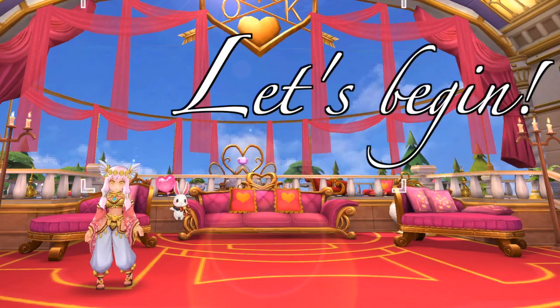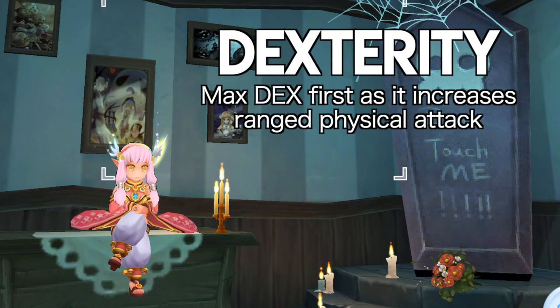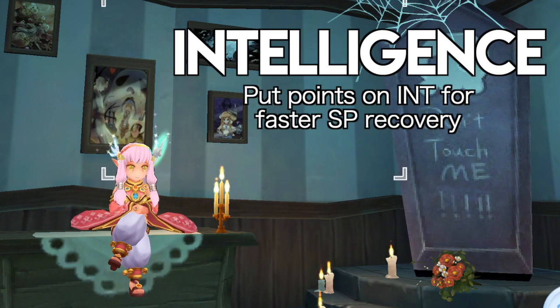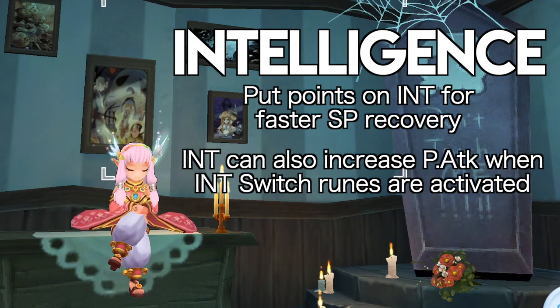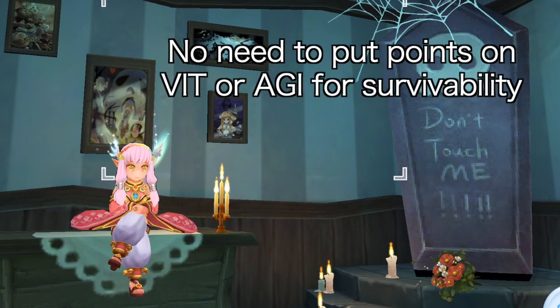Let's begin! First, let's start with the stat build. Since this build is focused on grinding, we will only put points on attributes that increase physical attack. The most important stat to pump first is dexterity, as it increases ranged physical attack. However, since the farming skills of dancers consume tons of SP, you also need to add points on intelligence for faster SP recovery. Int can also increase physical attack when the int switch runes are activated. There's no need to put points on vit or agi for survivability since this is just a farming build and our priority is to one-hit mobs with high damage output.